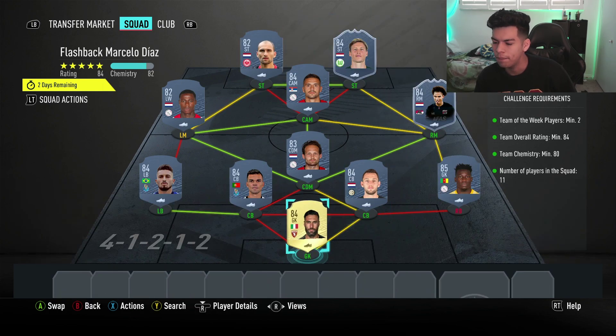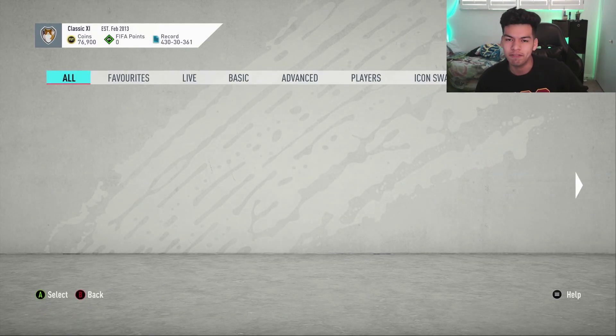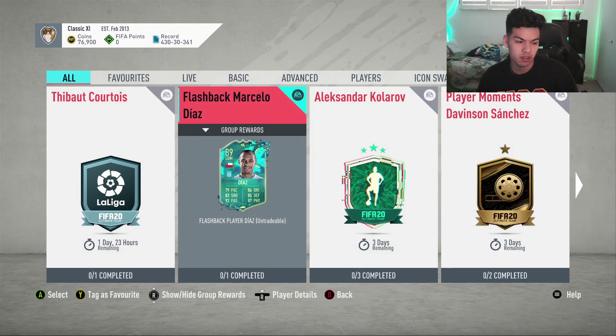That is actually gonna be fine — no position modifiers or loyalty needed. Minus the loyalty point on one guy, it's 81 chemistry, so that SBC is complete. Easy as you like, just one SBC. At this moment in time this SBC is around 50,000 coins to complete for this card and these stats. If you guys don't have the Copa players, I think he's still gonna be a decent card to use as a sub. Hope you guys did enjoy — I'll see you in the next video, have a nice day!